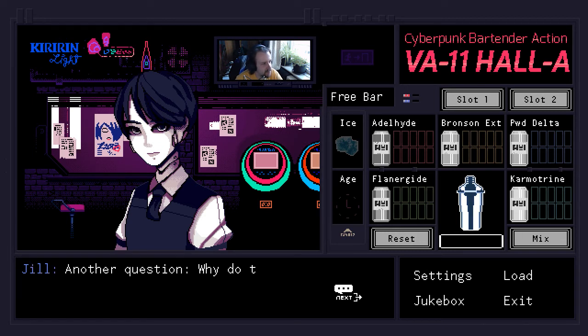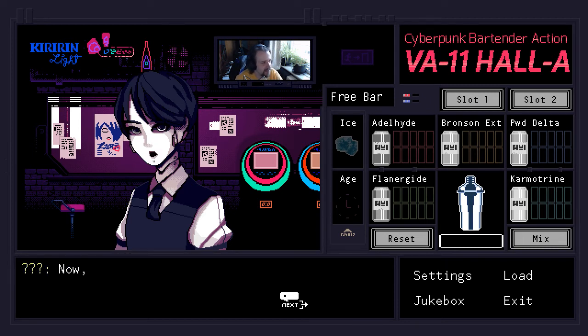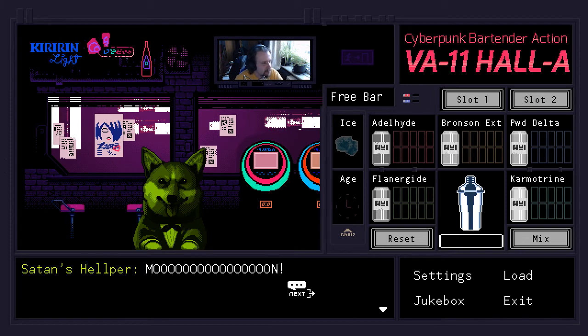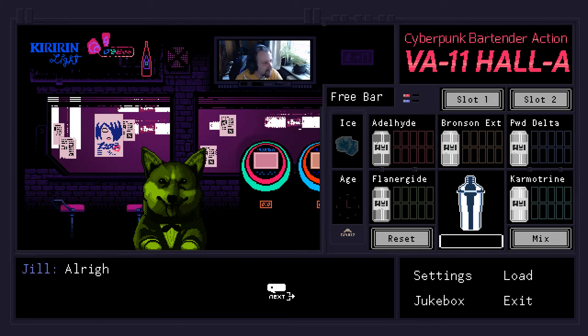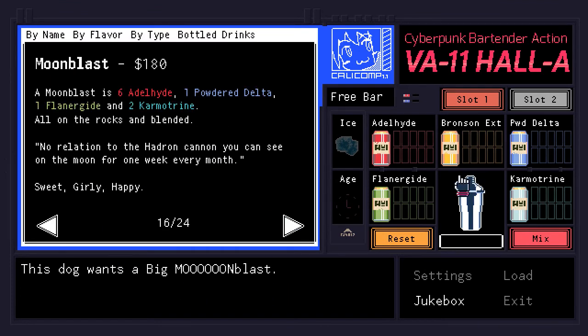'I read something about that once.' 'Why do they wear those small tuxedos?' 'It's good for PR.' 'Well, it'll be a bit before we go for the day. Any other questions?' 'Yes — why the fuck do these dogs want to get drunk?' 'They see humans do it and they think it might be fun. Just like teens, then.' Satan's helper — what can I serve you? 'Mooooooon!' 'Excuse me?' 'Mooooooon!' 'A moon blast?' 'Mooooooon!' 'A big moon blast?' 'Moon!' 'Alright then.' This dog wants a big moon blast.